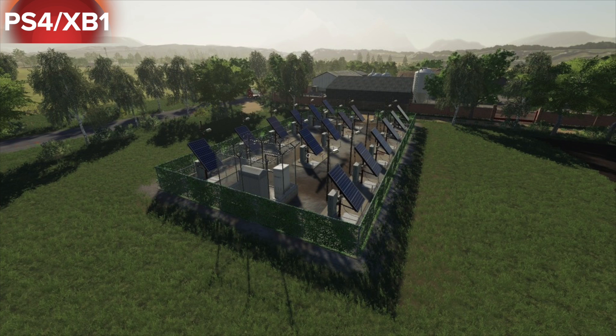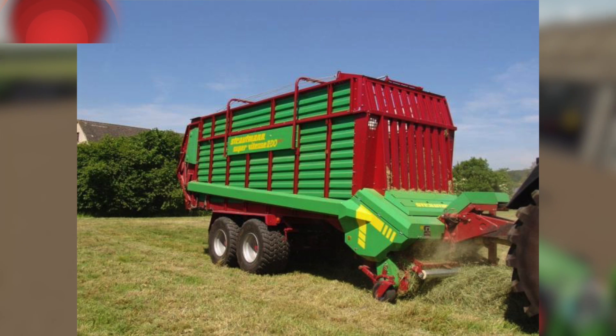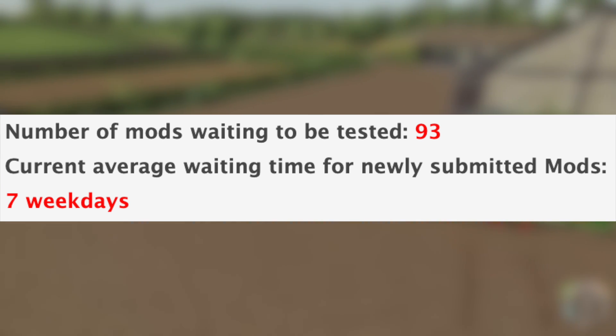Also available right now for all platforms is the Slurry Container. We've got an update to the Slurry Trading System, the Solar Collecting Single Array Unit, Solar Plant out now for all platforms, and the Strautmann Zelon CFS 3301.